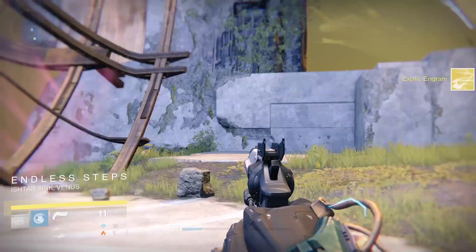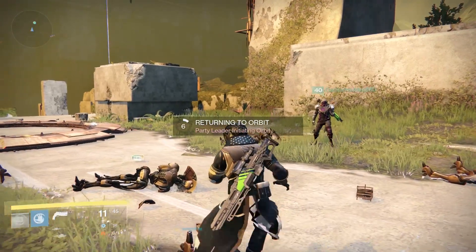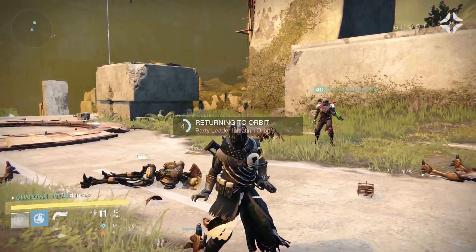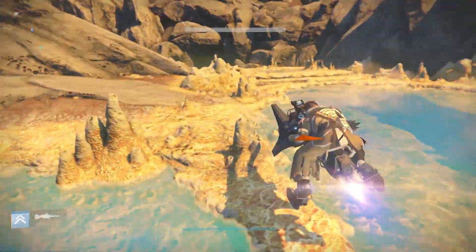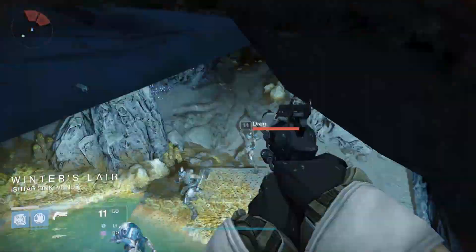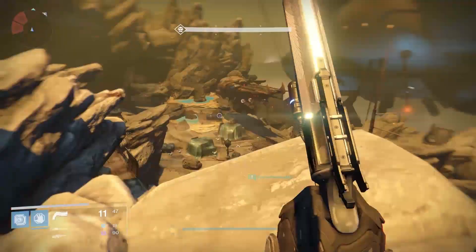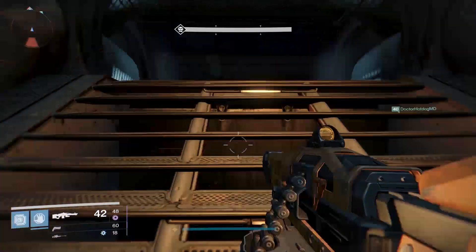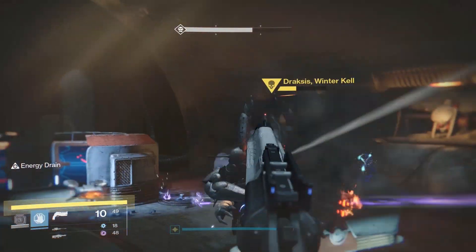We found another mission that people were doing called the Scourge of Wolves, and this one is quite a bit quicker — doesn't take anywhere near as long. We gave it a go, popped the Three of Coins, tried it, and thought it might work roughly about the same time, maybe a bit more interesting. When we killed him, we got an exotic engram again.